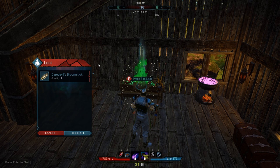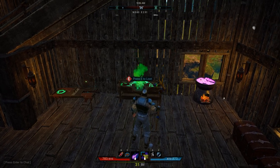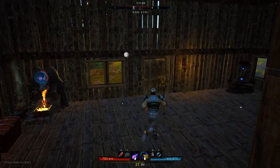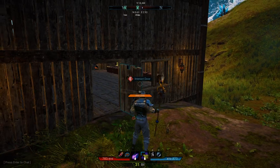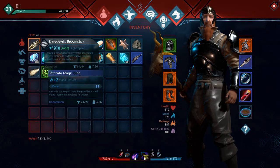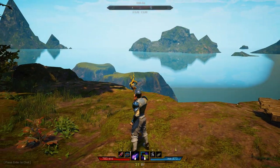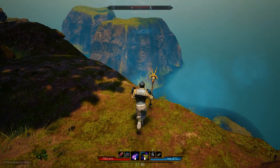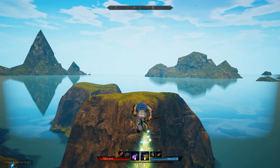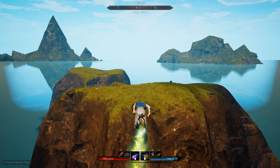We have a daredevil's broomstick — nine hundred and ten flight speed. Now we've got that. I haven't actually flown on a broomstick on camera yet. That's a standard broomstick — this looks much better! So we shall equip that, and when you go to fly, this is what it looks like. That's pretty impressive — what's not to love about flying on a broomstick?